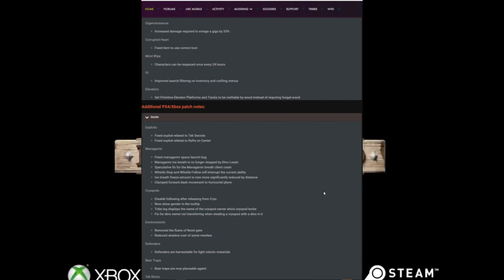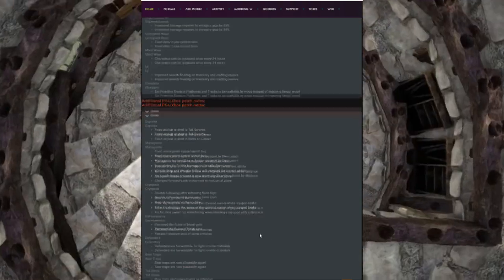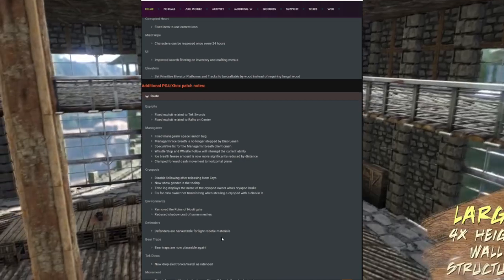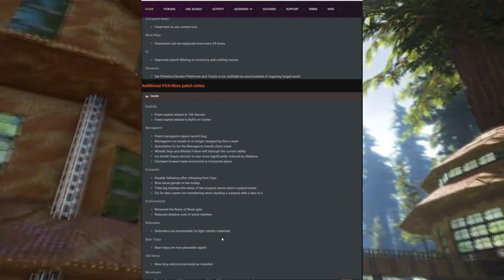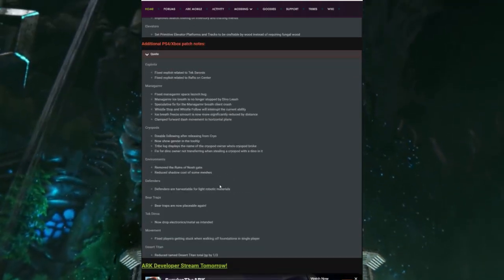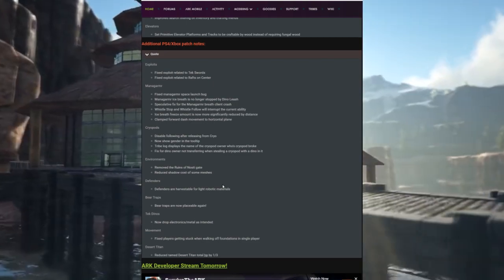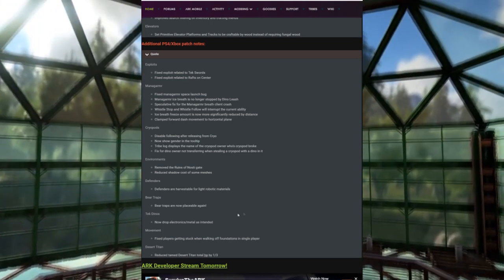The Managarmr ice breath will no longer be stopped by dino leashes, the freeze amount is now more significantly reduced by distance, and forward dash movement is clamped to a horizontal plane. Cryopods now disable following after releasing, show genders in tooltips, and tribe logs display the cryopod owner's name when a pod breaks. Defenders are now harvestable for light robotic materials like electronics, element dust, and scrap metal. Bear traps are placeable again, tek dinos now drop electronics and metal as intended, and the desert titan's total HP was reduced by a third.